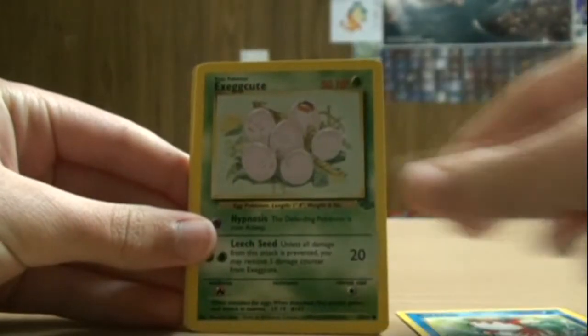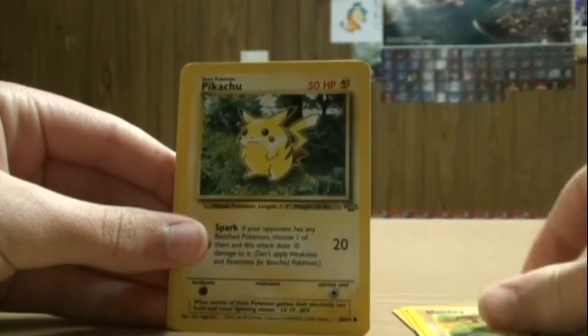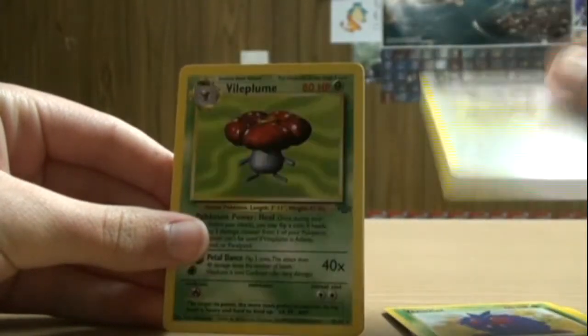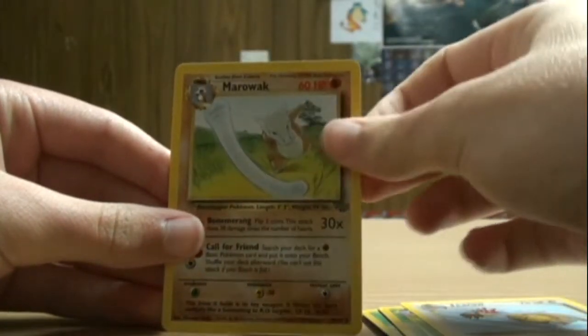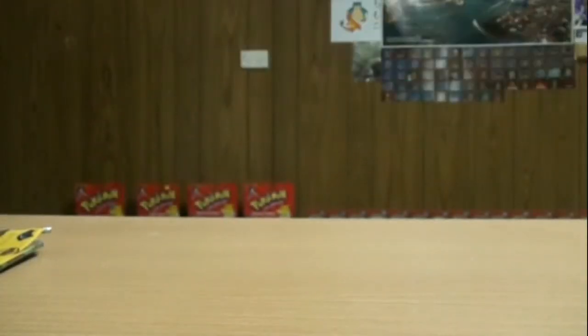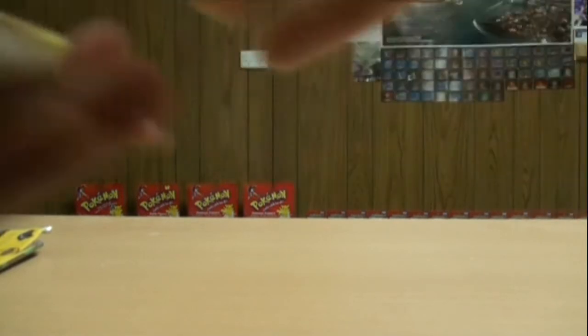So we've got Goldeen, Exeggcute, Cubone, Mankey, Pikachu, Venonat, Eevee, Vileplume rare — sorry I forgot to do the trick — Fearow, Marowak, and a Lickitung. They look pretty real, so on to the next pack.